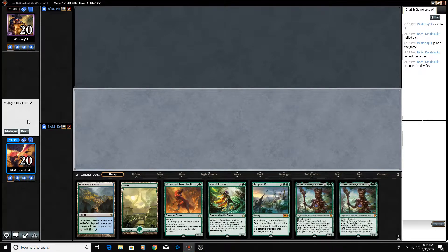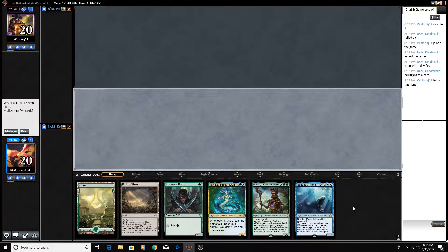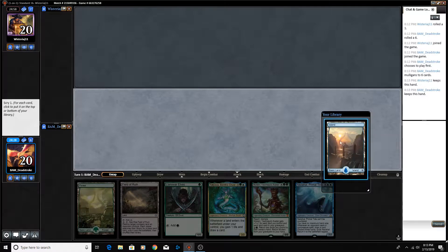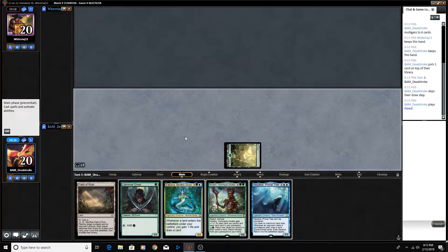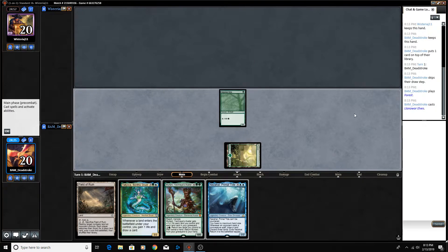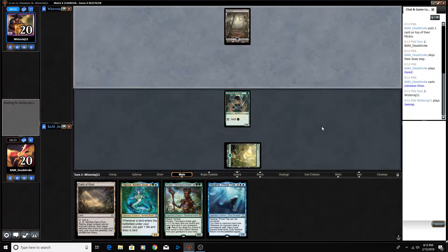This is definitely not a mulligan. We've got Llanowar on one, but other than that not a whole lot. I think this is still a keep. We'll leave the island on top, just play out the Llanowar Elves, and see what our opponent is up to. Hopefully nothing too aggressive.